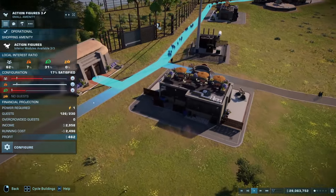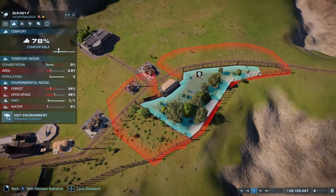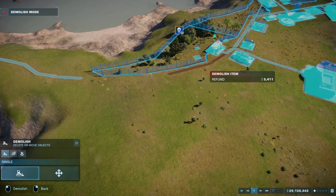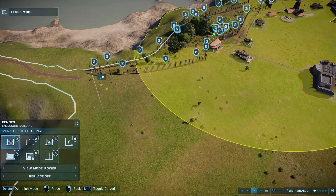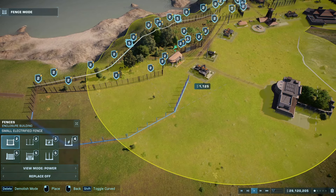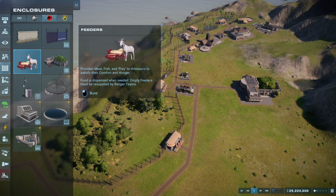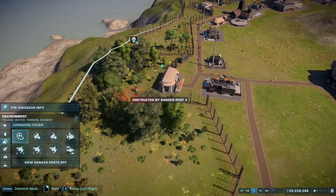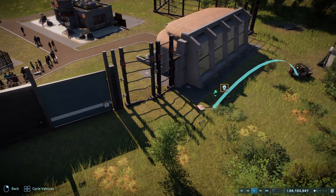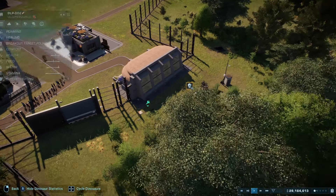Your guests are complaining about the lack of facilities. Fine — we'll have a place that sells drinks and a gift shop as well, right by the Dilophosaurus. And since they keep complaining, one restroom. These guys are a little mad because they don't have a big enough area. I've been thinking I might get rid of some of this path, extend their enclosure a little bit, and then build the path around. These guys are happy now — I think it's all under control.